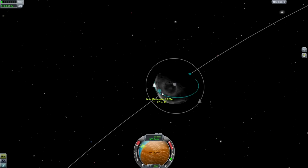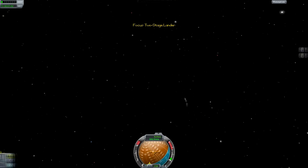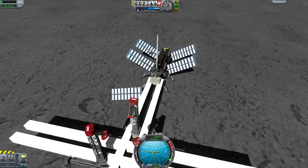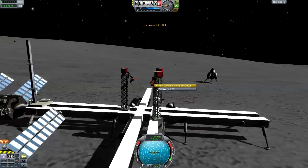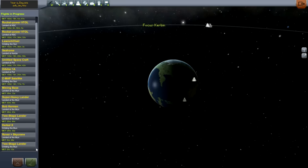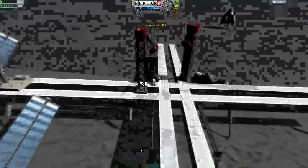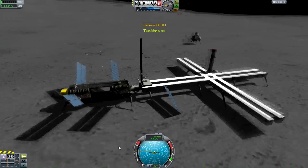We're practically in orbit. We just need to adjust our periapsis by thrusting towards the surface — because we're going up, if we thrust downwards it will lower our apoapsis and raise our periapsis. So what else can we do? We have to get rid of these things, and unfortunately the only way is to right-click, end flight, go back to the space center. Things with launch clamps — not the best.